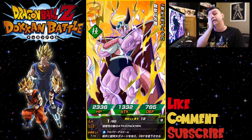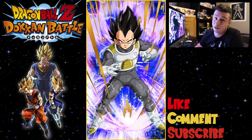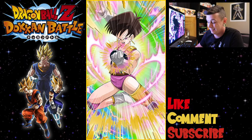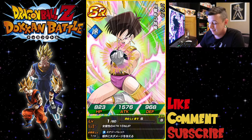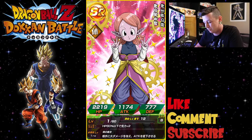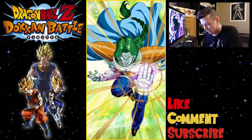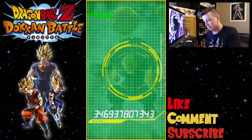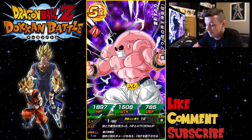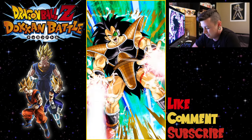I don't need that card at all. I need another Vegeta card that is intelligence-based. Come on! I need the Supreme Kai of Time to make it my time so we can pull this card. Just gets sadder and sadder every time I click. Raditz — come on!